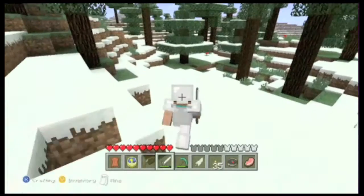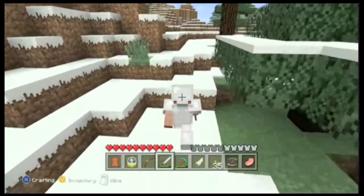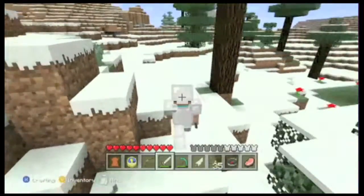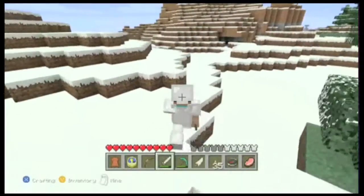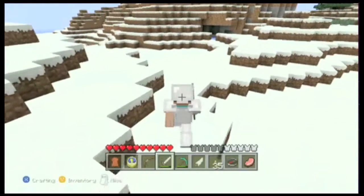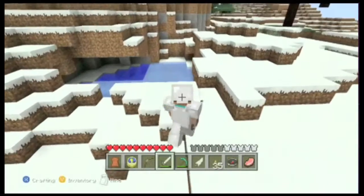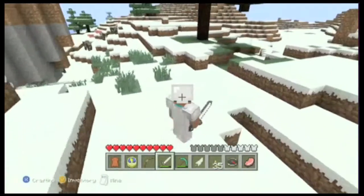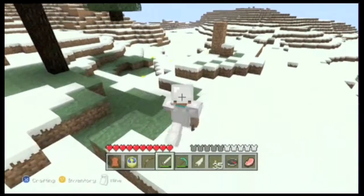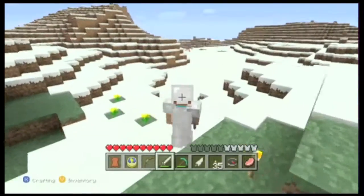I need to make a trail coming here so you can kind of find it. You have to stand near the spawner for it to work. You mainly get feathers — I was hoping they'd be skeletons, but they're zombies, so you just get feathers. But you use those feathers to make arrows and stuff.